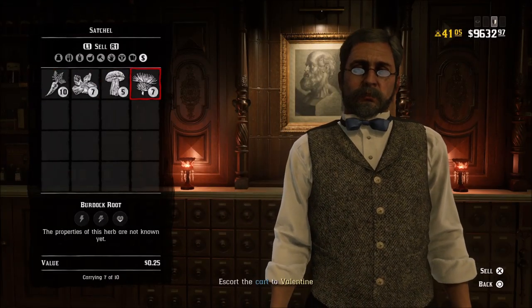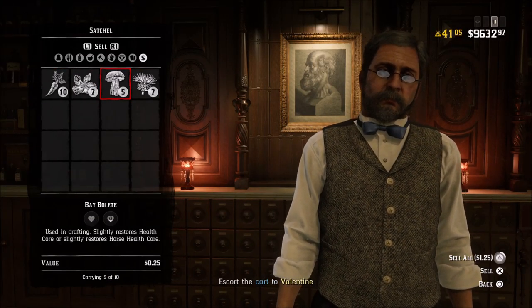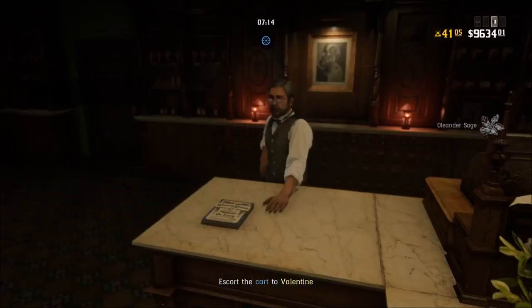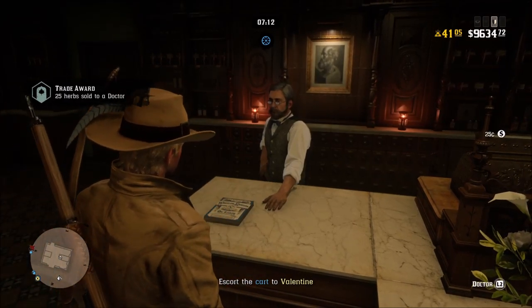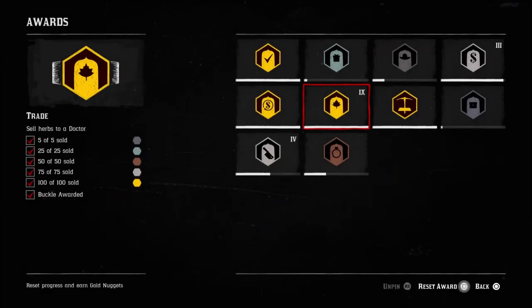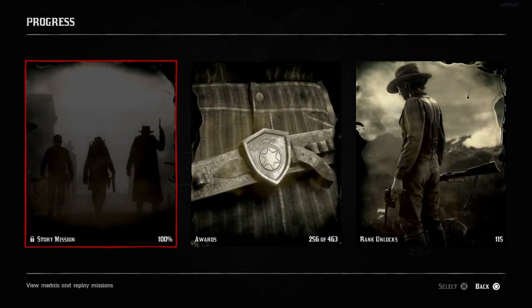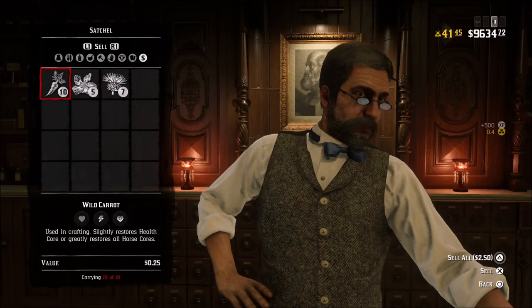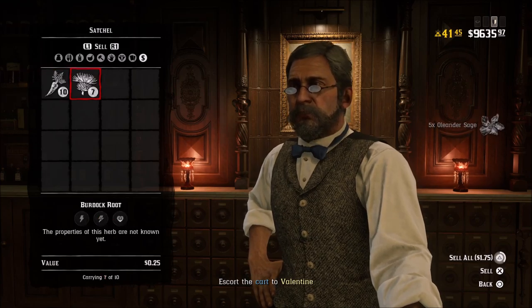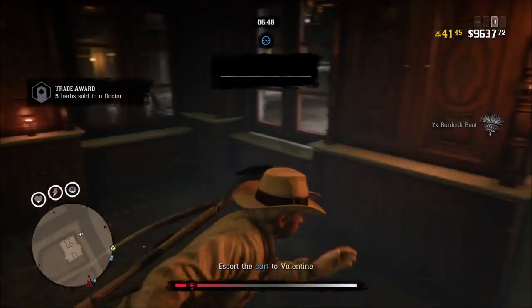Let me show you guys some gameplay of what I do. Starting off, I started at the Doctor in Saint Denis. This sequence I'm going to be showing you, all of this gameplay, was in around an 80-minute period — about an hour and 20 minutes — and I went up a full level. What I'm doing here is actually selling herbs to the doctor, then resetting the award to get 0.40 gold, and then selling some more herbs that I have left.